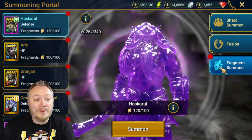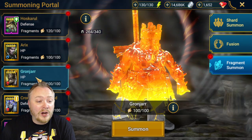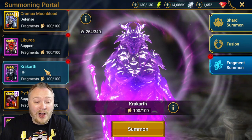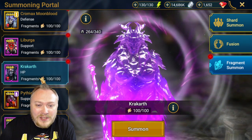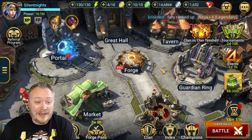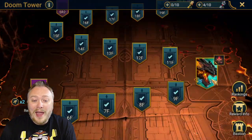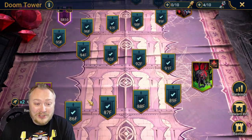If we come in here to the Fragment Summon, you can see here's Eryx, the Login Reward. Gronjar is Doom Tower Hard. Chromax is Doom Tower Hard. And then here's Liberga and Crackarth that we just saw. Also, he's killing it on his Fusion, which means he has nothing left. So we have the first opportunity of anyone I know of in this game to come into Doom Tower Normal and see what we actually get from this content.